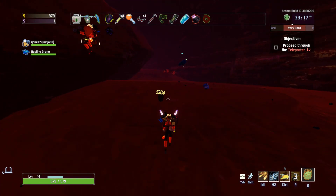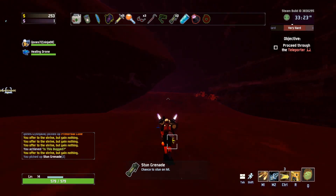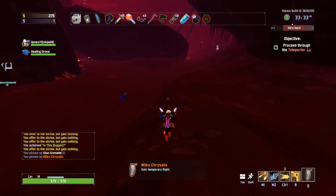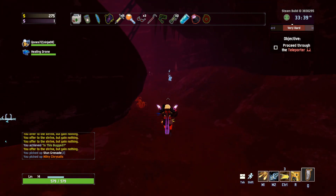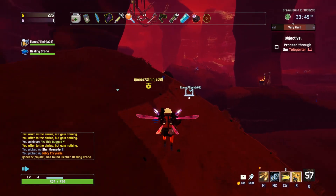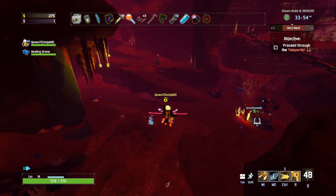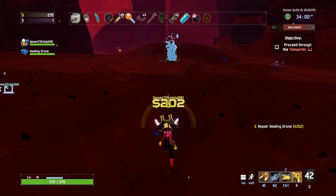It's fine. It's Drizzle. Got another sun grenade. I hit a shrine four times and got nothing from it. Also, Milky Chrysalis — I'll take that. That's probably going to actually help me here. Pick up the healing drone and then we'll get out of here.